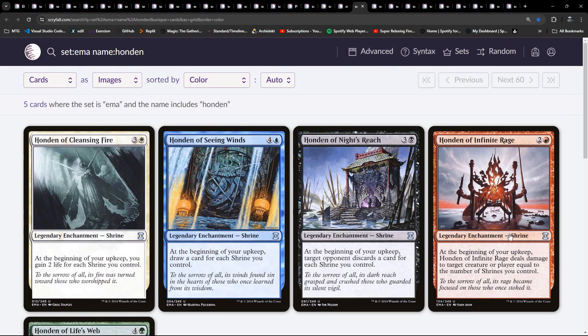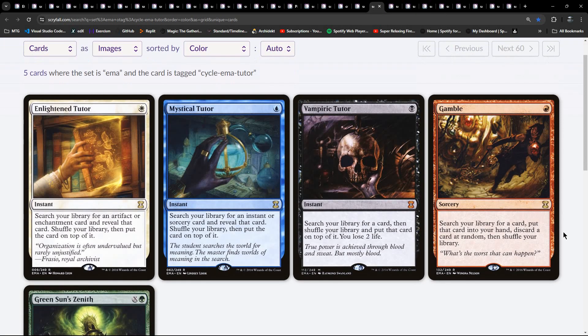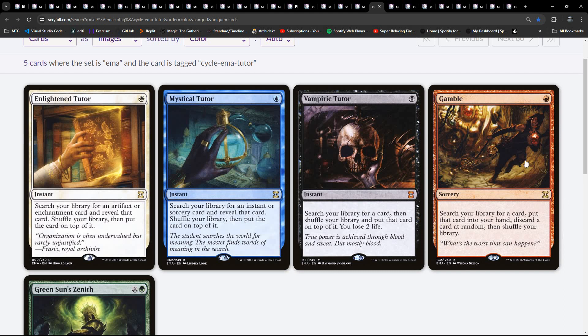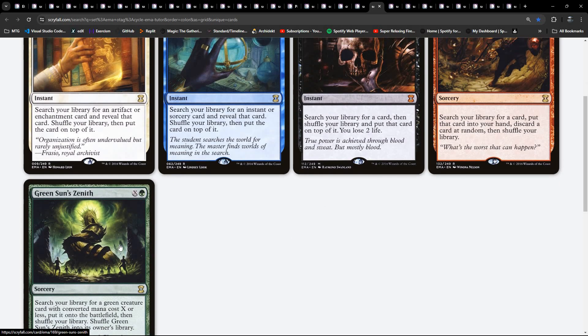There are also a cycle of Honden - the uncommon legendary shrine enchantments that grant the owner something depending on the number of shrines they control, reprinted from Champions of Kamigawa. And yes, there was a cycle of tutors: Enlightened Tutor, Mystical Tutor, Vampiric Tutor, then Gamble and Green Sun's Zenith. Four of them were part of a megacycle printed in Mirage, Visions and Urza's Saga. Worldly Tutor has been replaced by Green Sun's Zenith from Mirrodin Besieged.